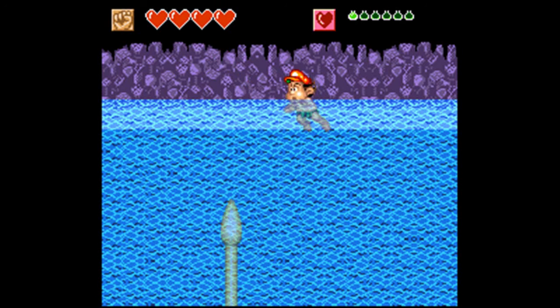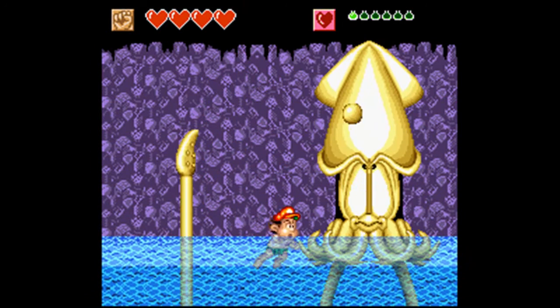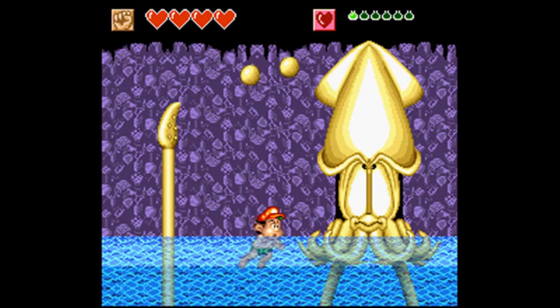Tentacle! Yeah, this is the boss of Puka Puka Island — I like to call him Tsunami Squid. He's just a gigantic squid, and as you can see he's basically got two phases to him. It's pretty easy as long as you're careful and you know a good pattern.